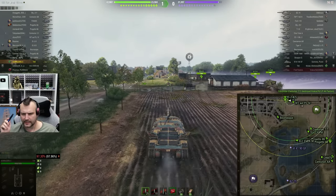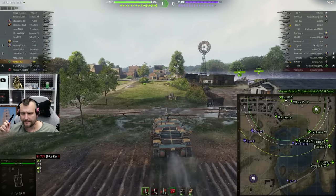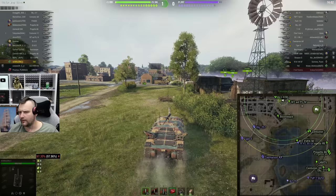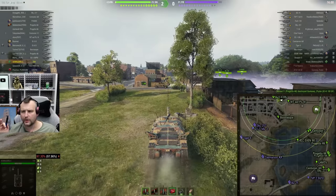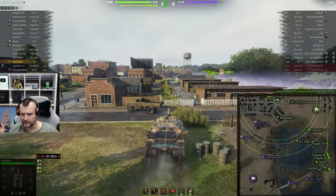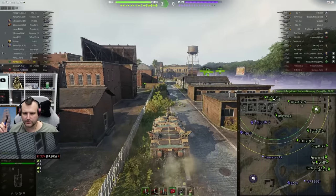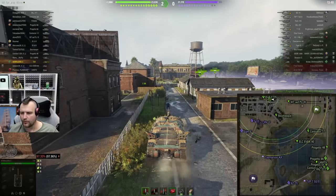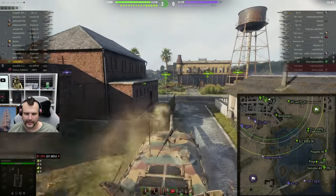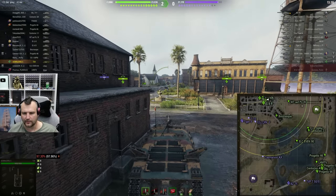The biggest boy I am afraid of here is the Fosh 155 — he is the king of this matchmaking. The main reason I am afraid is he can literally two-shot me with two high rolls, or simply tap me to death, and this is not what I am looking for. So when we arrive in the city, we are going to be calm and stay on the corner.